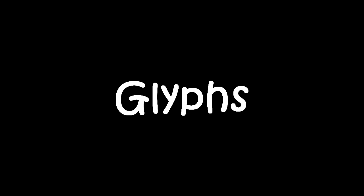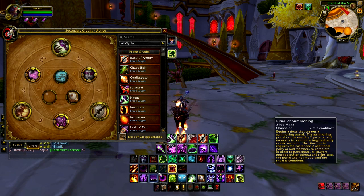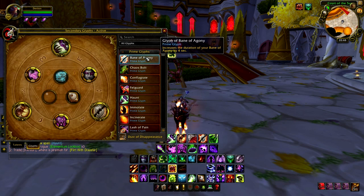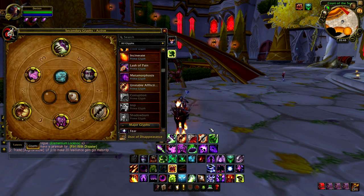Now let's have a look at the glyphs. Next up we have the glyphs for Affliction. The glyphs I use are Bane of Agony, which increases the duration of your Bane of Agony by four seconds — you will definitely want that. Haunt gives a bonus damage increase of three percent; not a lot, but there's not a lot else in here, so you definitely want that.